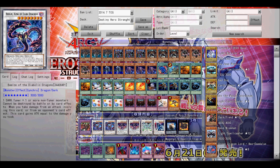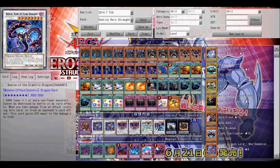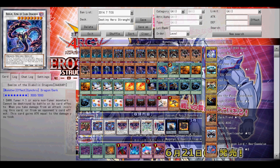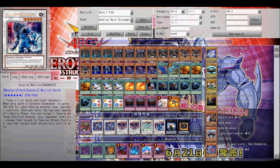Next up is the extra deck. Destiny End Dragoon is useful because if you have him on the field and you use his effect, you can destroy a target and inflict damage equal to the opponent's attack. Then if he gets destroyed, during your standby phase, if this card's in your graveyard you can banish one Destiny Hero card from your graveyard to special summon this card. And if they negate the activation of that effect, it's still your standby phase so you can still summon Destiny End Dragoon even if they negated it the first time.